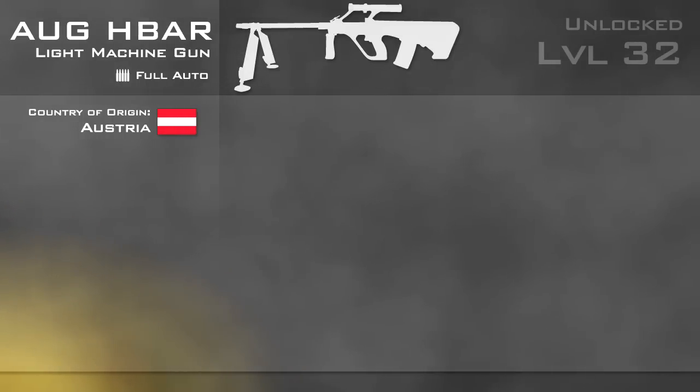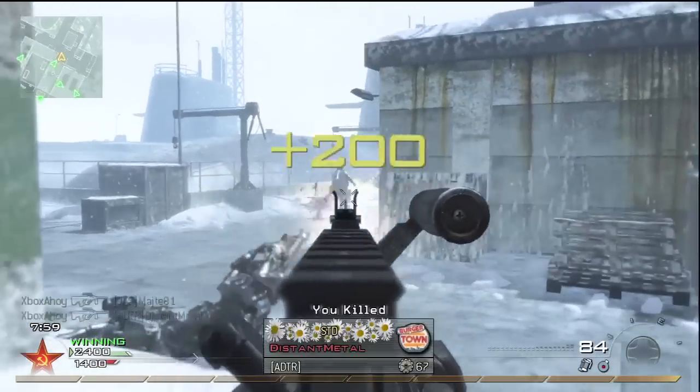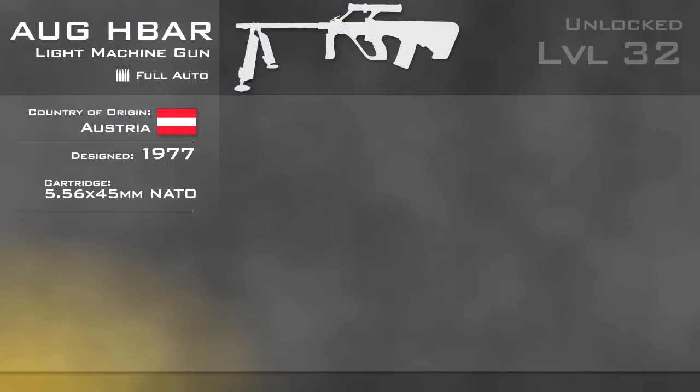The first AUG variants were designed in 1977, with the H-Bar following some time after. The AUG assault rifle entered service with the Austrian military in 1979. It fires the NATO standard 5.56x45mm intermediate cartridge, typical for an assault rifle or light machine gun.